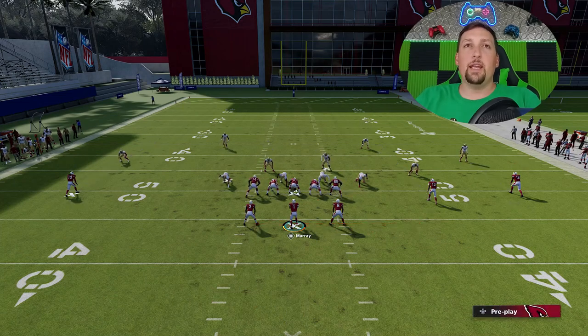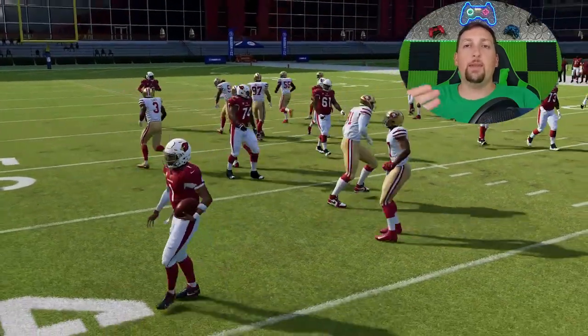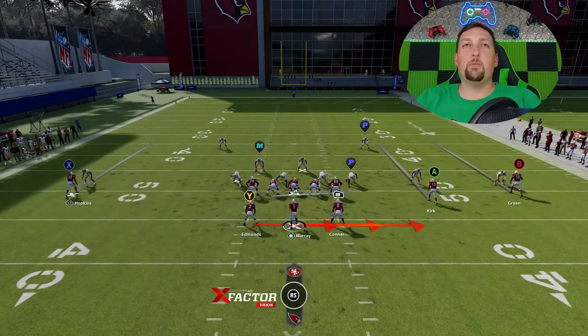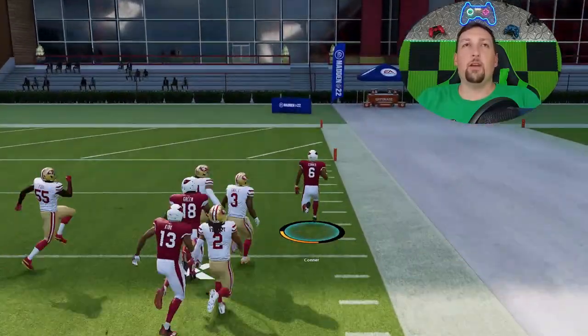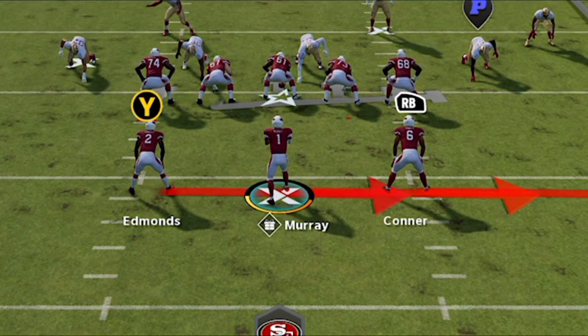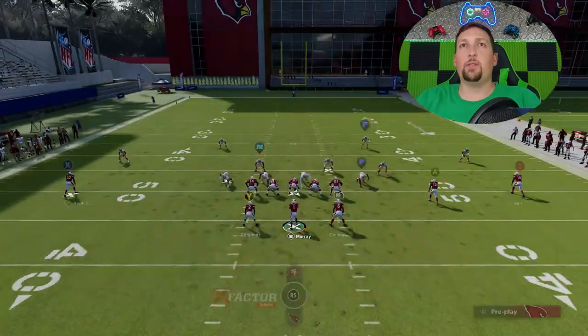Starting off with the shovel option — it looks like you're forced to run it in one direction, but the quarterback can really go in any direction. It's not always the best way to go, but if you see something available you can. Ultimately, this play is really all about the pitch. You can run it with the quarterback, but it's always going to be best to pitch it out to the RB. On the very first real attempt, I'm hitting a one-play touchdown against one of the better defenses in the game.